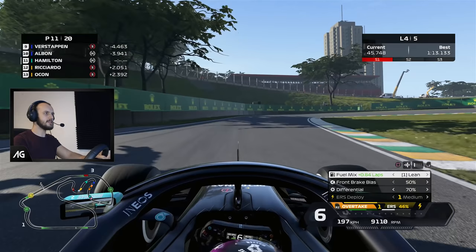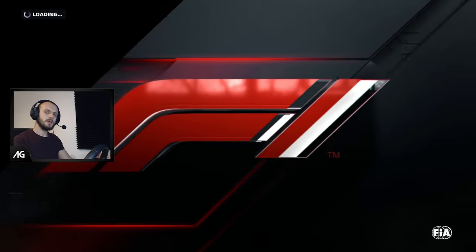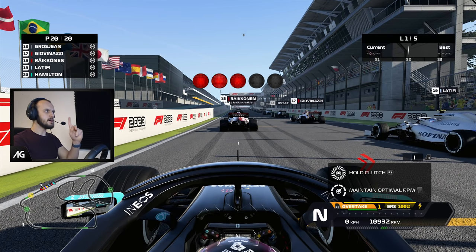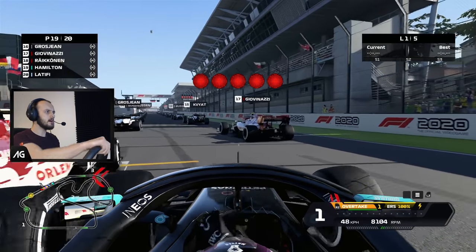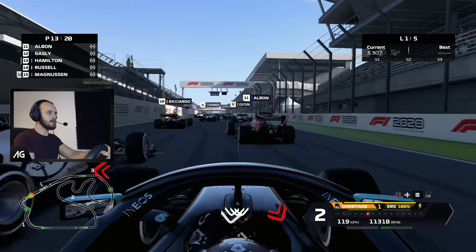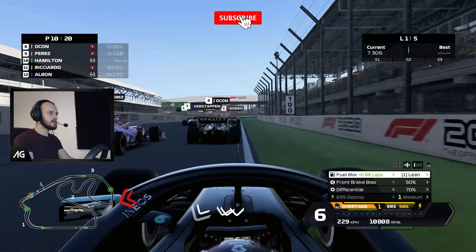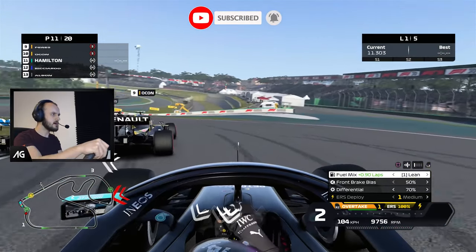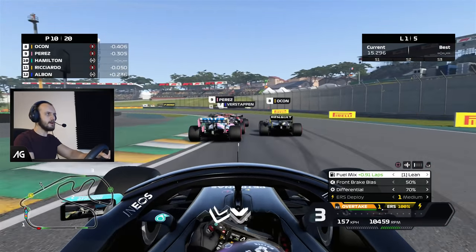I'll tell you what we'll do — this race is getting a bit boring anyway, we'll restart and put ourselves on the soft tyres. Interestingly, it seems we actually can't put the soft tyres on — it's defaulted everyone outside the top 10 onto hard tyres. So we're going to jump the start and try to get onto the back of some of these soft tyre runners, just to see what the difference is. I don't know why the game's decided to put us on hards — it clearly thinks the hards are the better tyres with the 2008 tyre model.